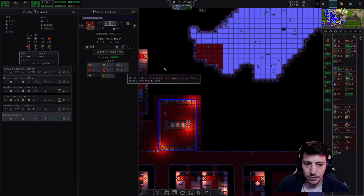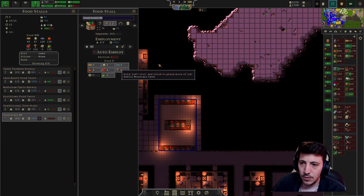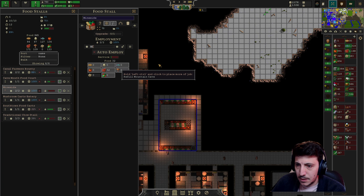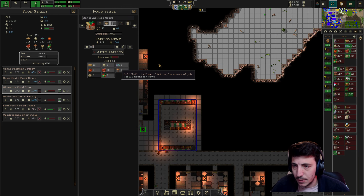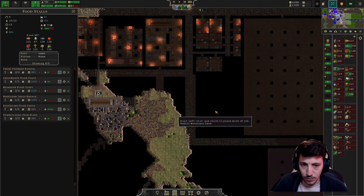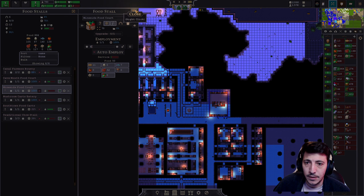This will be... mine's side food court. Food court mine's side food court — perfect. Let's just put one in here; I think that's gonna be more than sufficient.